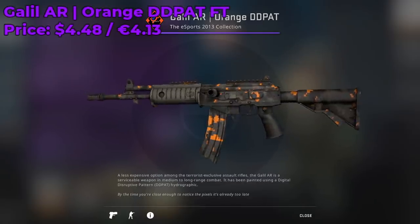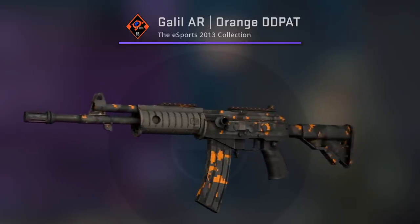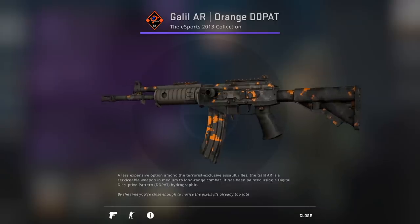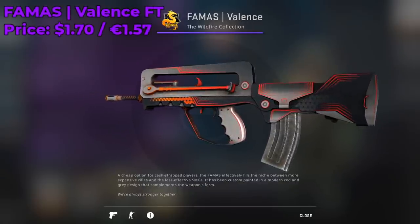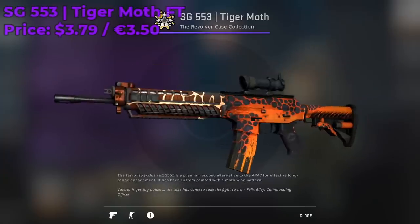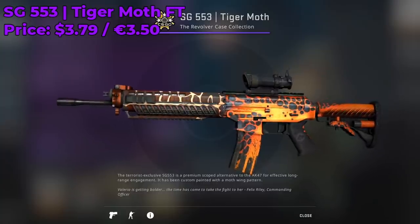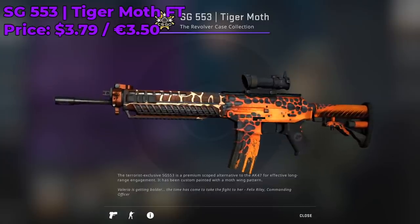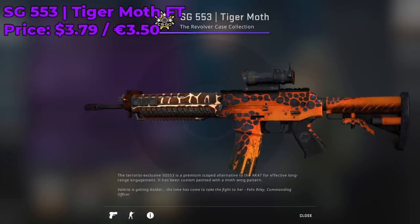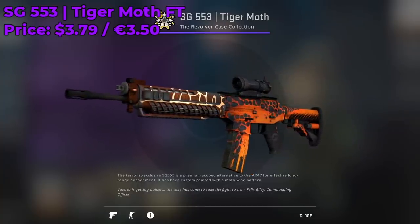For the Galil AR skin I recommend going with an Orange DDPAT Field Tested, currently going for around $4.48 — it has orange right in its name and orange pixels on it. For the FAMAS skin I recommend the Valence Field Tested at around $1.70. For the SG 553 skin, look no further than the Tiger Moth Field Tested at around $3.80 — a pretty underrated skin with a really nice pattern and a lot of nice colors. Let me know in the comments if you agree with this choice.